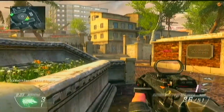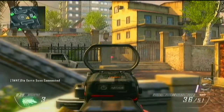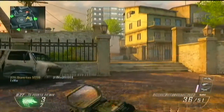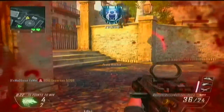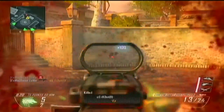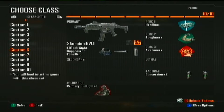Now what a lot of people don't know is that if you set up two separate classes — one with everything that you need, your loadout, and then a second one without your attachments or perks — and just have them running both at the same time, you can actually switch mid-game. Let me show you what I mean.